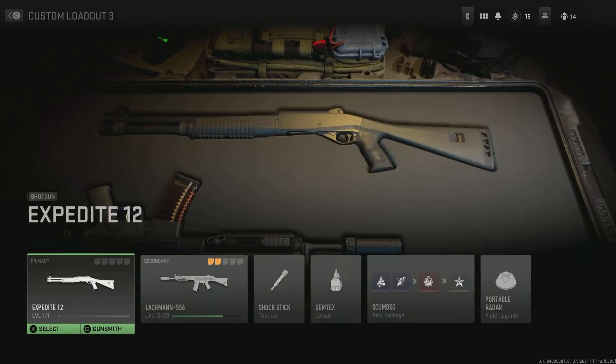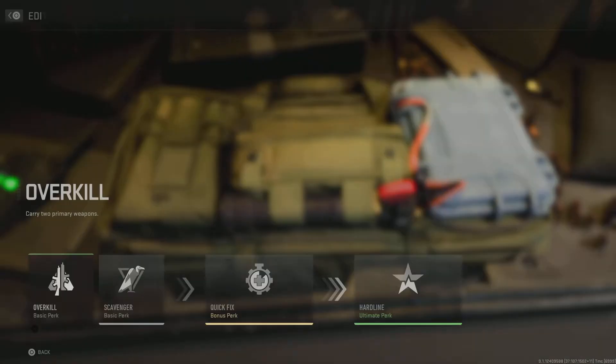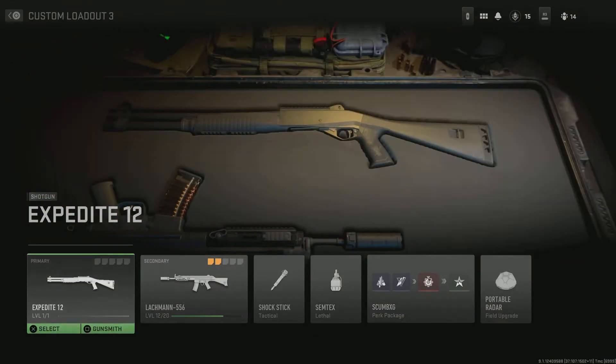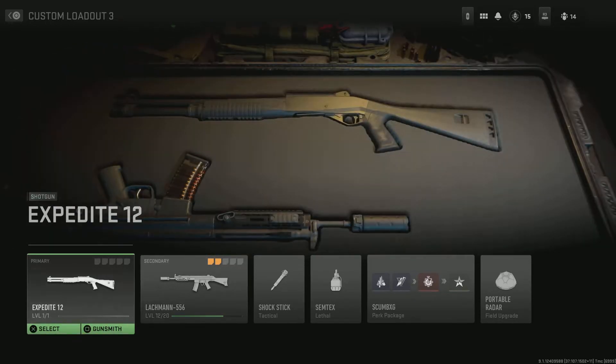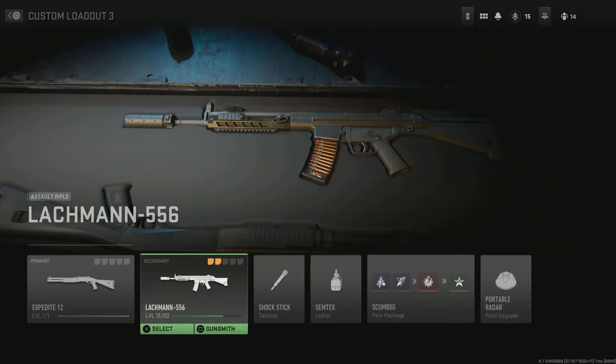Super short video to show everyone how to get the MP5. Basically, you want to go into edit your perks, make sure that you're running Overkill. As soon as you're running Overkill, make sure that you put a shotgun in the primary slot, and then it should change automatically.